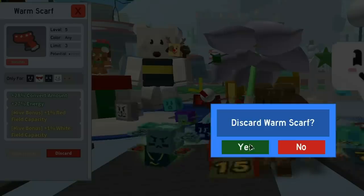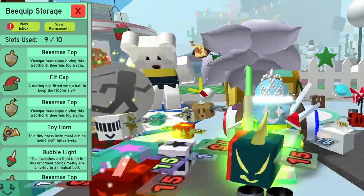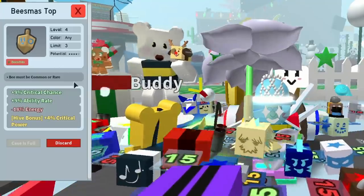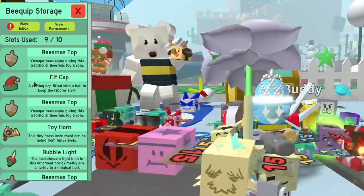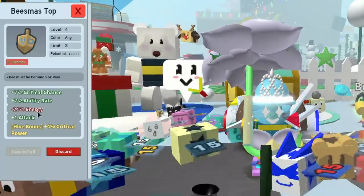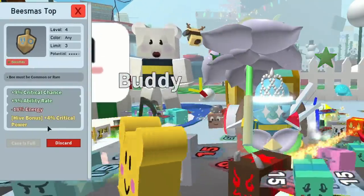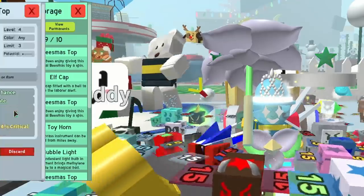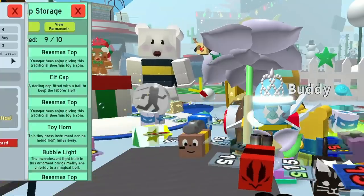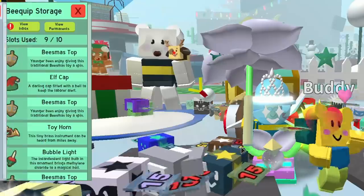The other thing you get lots of is beesmus tops. Let's clear that out too — 9% critical chance, 9% ability rate, and 4% critical power. The other one is 7%, but it's got a plus one attack, which is handy. I'd probably keep the plus one attack because that gives the bee a little bit of extra bonus. So let's get rid of the lower one.